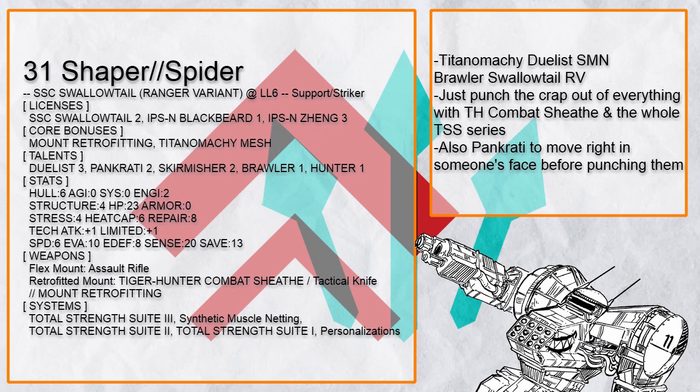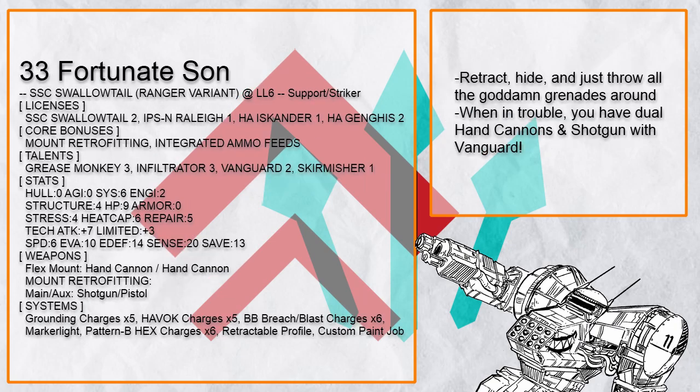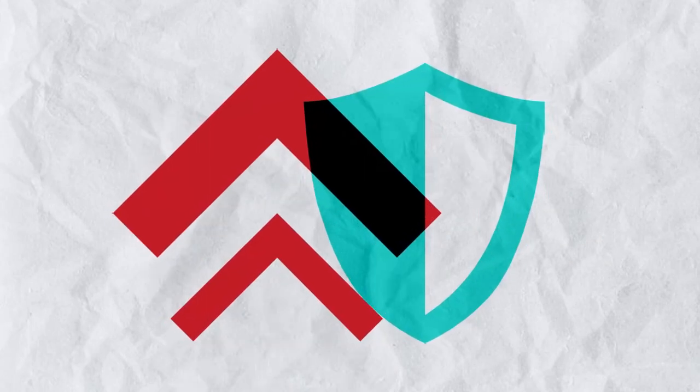And that's all for the Support Striker Swallowtail RV builds. Not only do you have 20 sensor range to hack someone far away, you can easily become a very difficult target for enemy strikers just by standing in a bush as soon as your turn ends. Finally, the Support Defender builds.